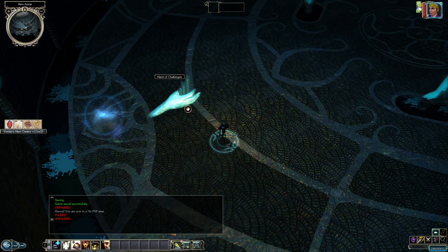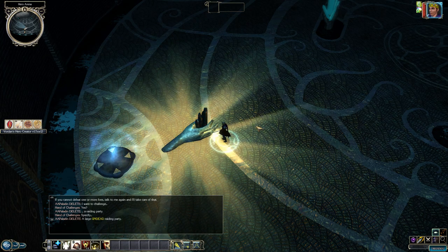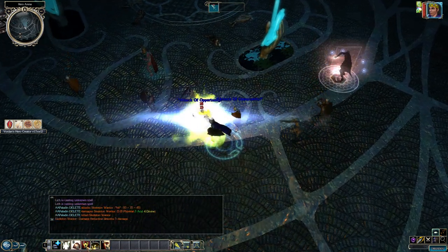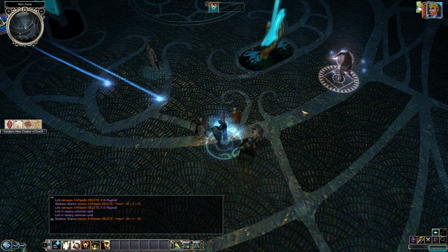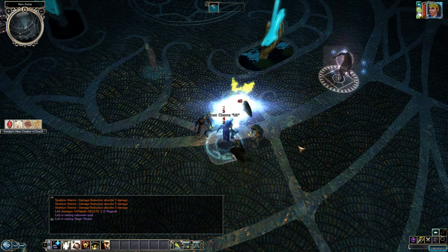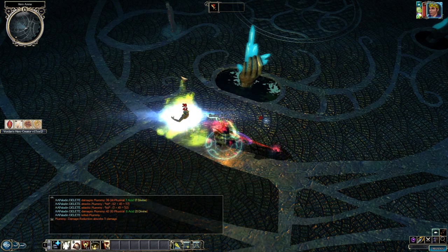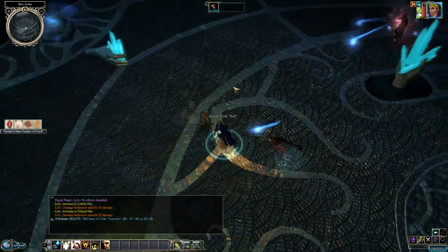In combat, use your Paladin spells to buff before battle. You're a frontline fighter protecting others. Abuse Smite Evil and Turn Undead against evil foes — though Turn Undead is a few levels lower than the Cleric's. Power Attack, Cleave, and Great Cleave is a golden combination. The Holy Avenger is a very nice weapon for Paladins. Lay on Hands is a great tool against the undead.